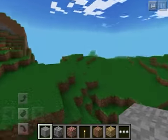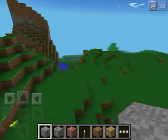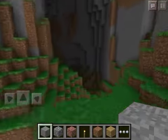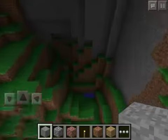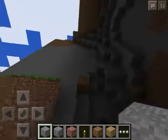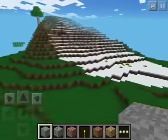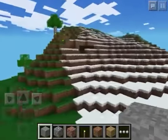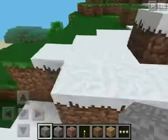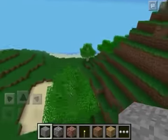Alright, so first of all, this is where you spawn right here. You got a nice little world and everything. You got a nice big cave right here with a tiny little water source. Got some coal and some iron right there.